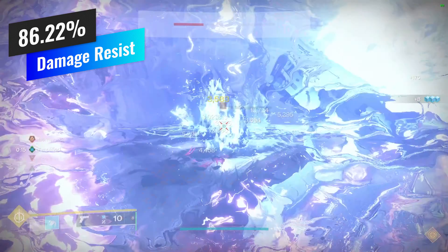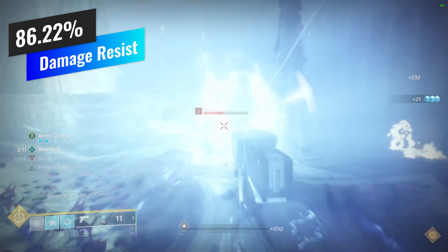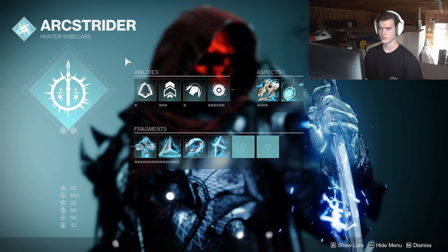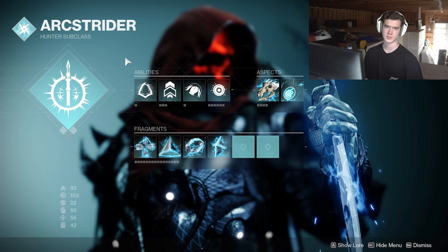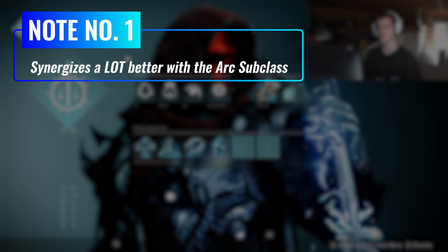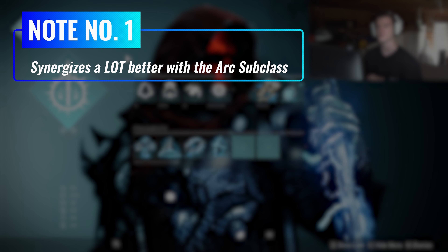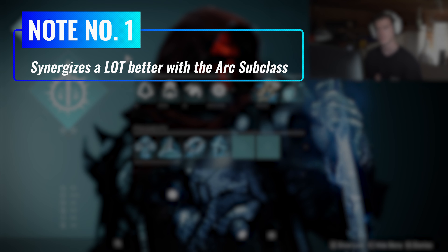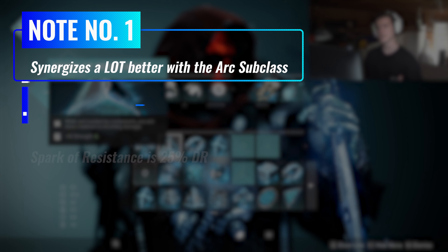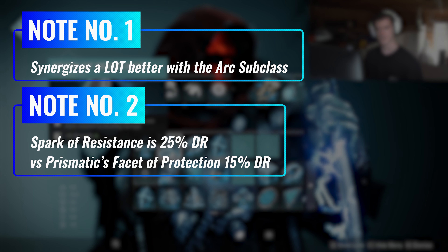The key to it all is Gifted Conviction. Gifted Conviction is an exotic chest piece that at first glance grants you nothing more than just 3 little arc bombs that literally do nothing for damage. But to give credit where credit's due, they did jolt targets that were caught in their blast radius. I almost completely wrote it off until I read that it grants the user damage resistance. After a little research, I've learned that at 4 stacks you gain a 50% damage reduction just off of jolting enemies.